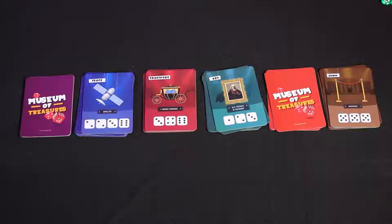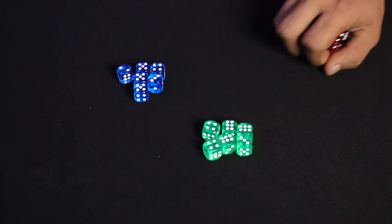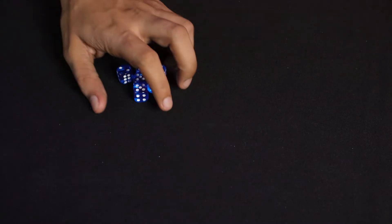After this, give each player 6 dice of their chosen colour. The person who has visited the museum most recently starts the game, and play continues clockwise.